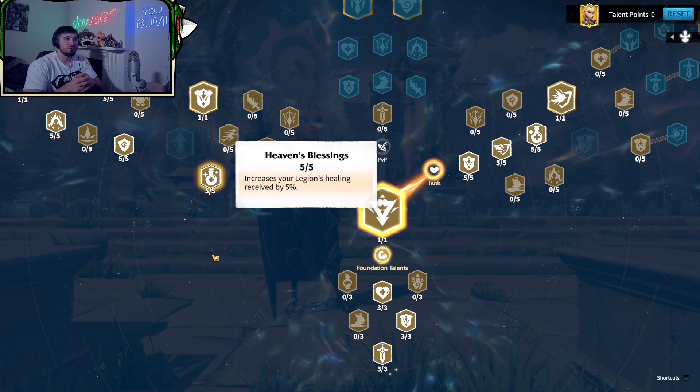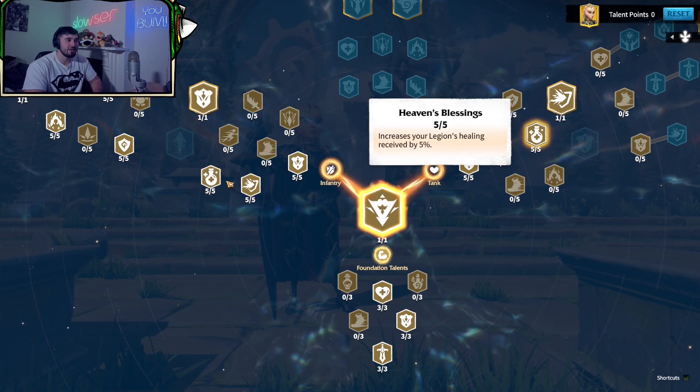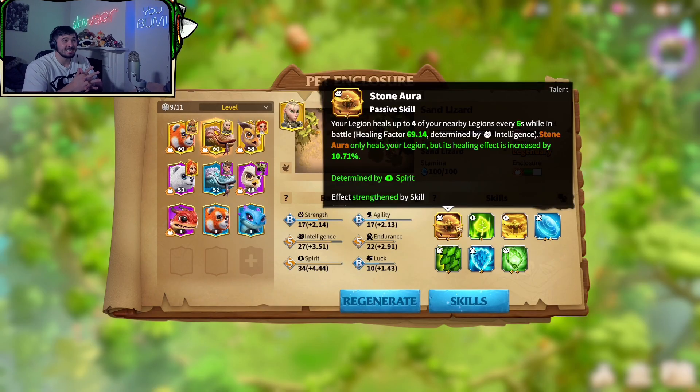Secondly, the talent tree — Heaven's Blessing. I've done it on both sides, giving me another 10% extra healing. So they just help the Sand Lizard's talent, and it's every six seconds. With those bonuses, it might not look a lot because it's only like 100 to 200 healing, but think about the whole battle — constantly getting 100, 200 and so on throughout.